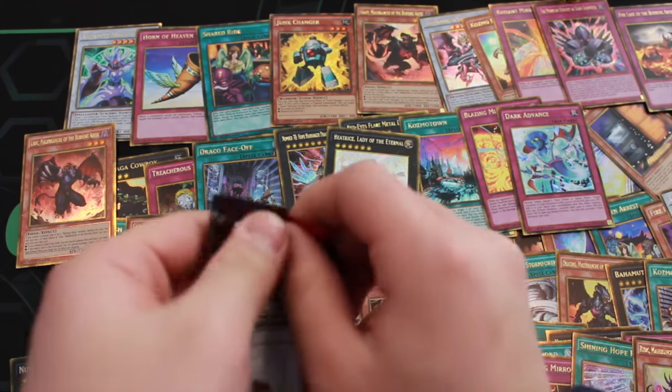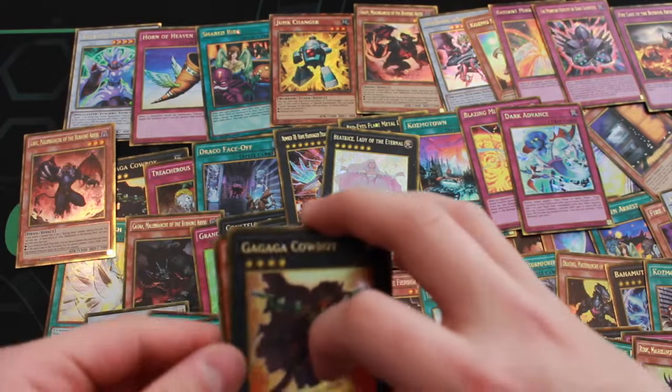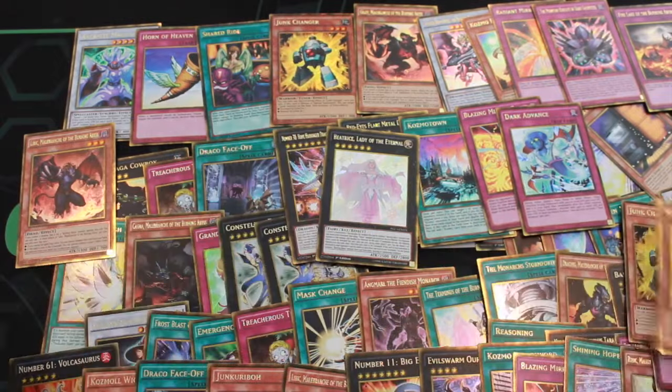Next pack — two more packs to go, guys. We got a Beatrice and a Cosmo Fondro, but no Dark Destroyer — I'm really disappointed in that. We got a Catboy, Black Point of Heaven, Mystique, Junk Changer, and Alec.